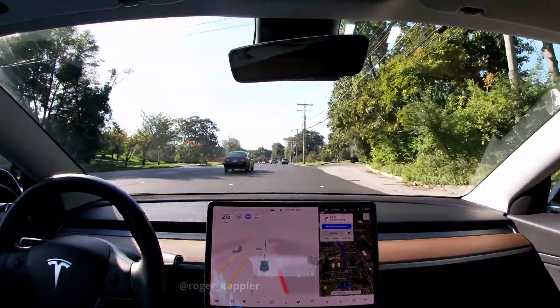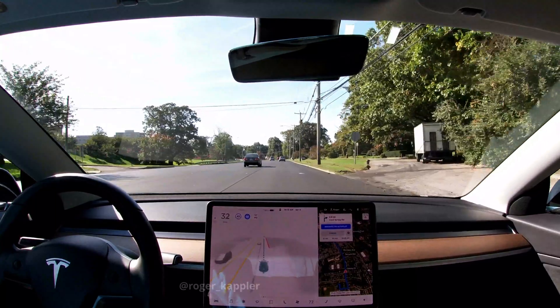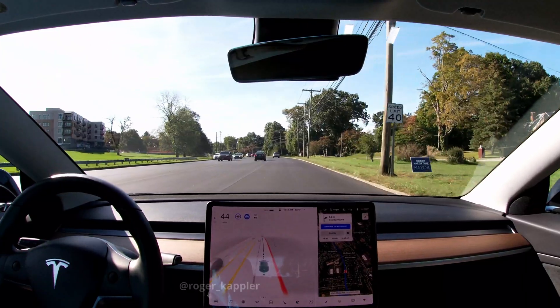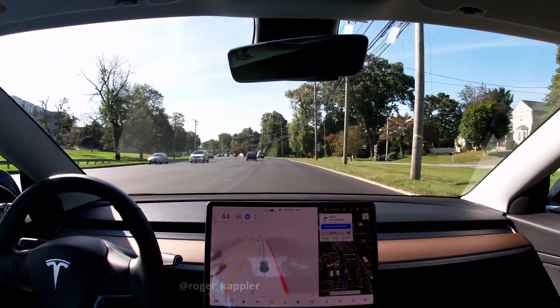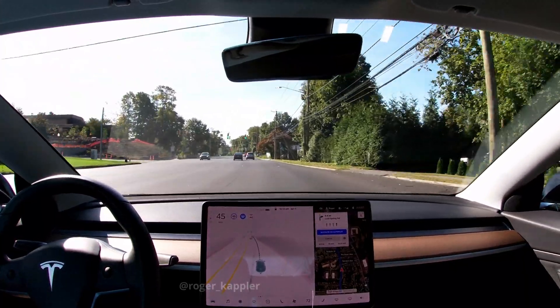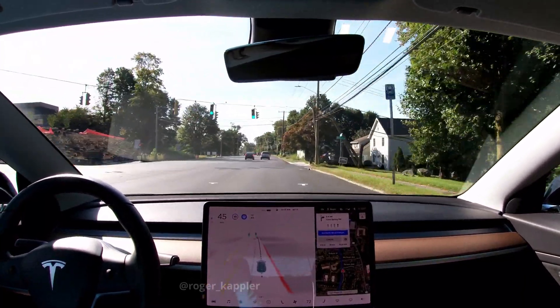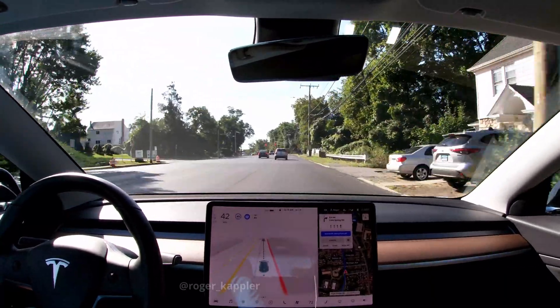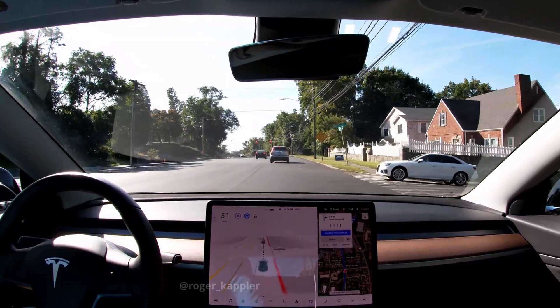The first situation I want to show is driving on an unmarked, freshly paved road where there are only these little dots every now and then. I was surprised how well Beta is actually doing with this. Even with not that many cars around, the car is doing a good job keeping its lane, even though there is no lane. So that was good to see.